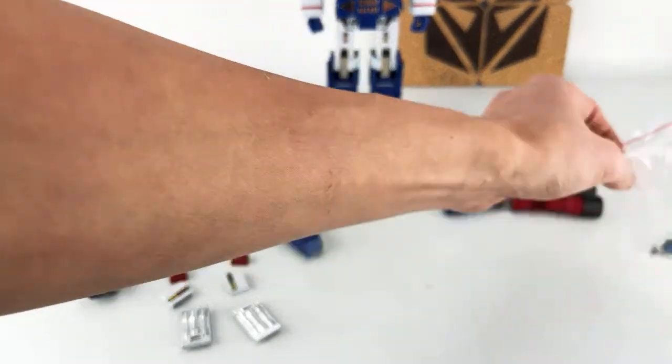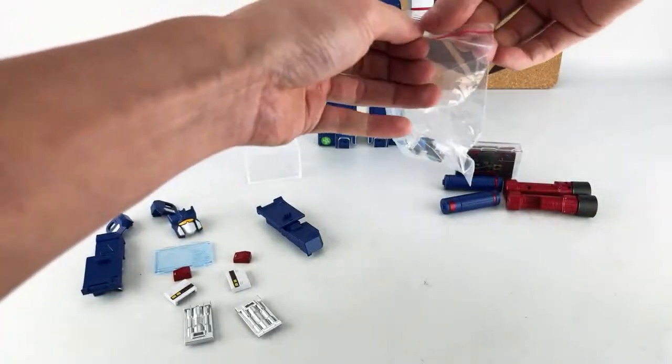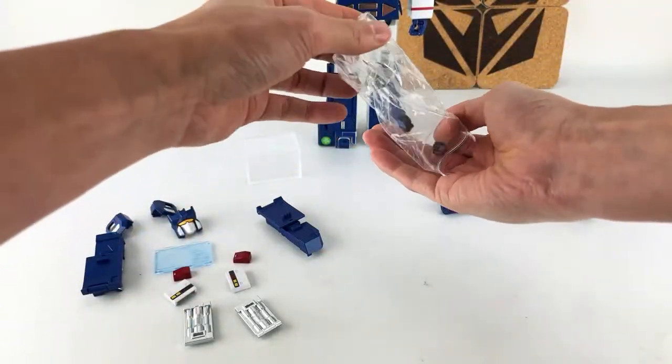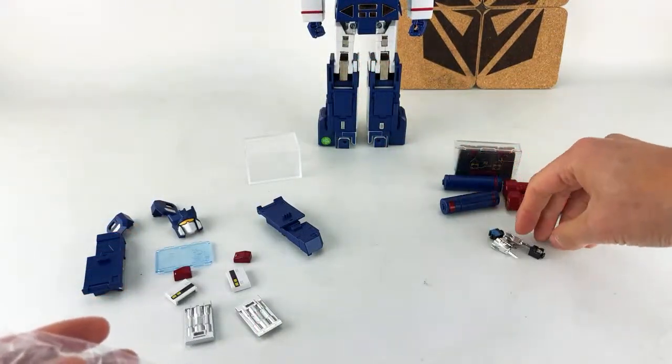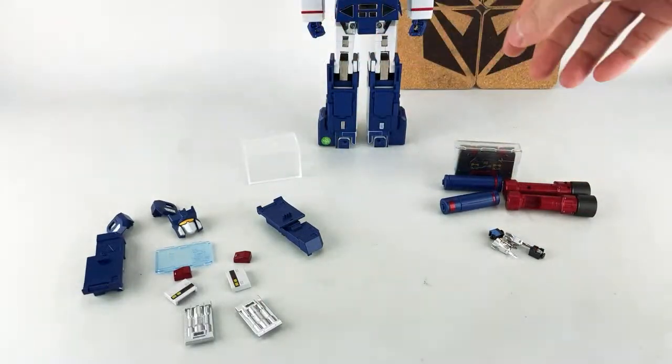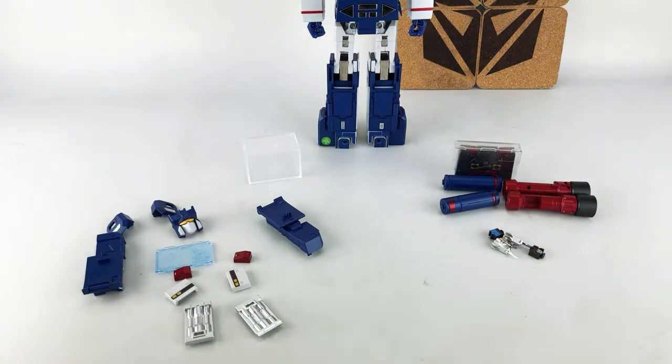Those are all the alternate pieces. In here we have two alternate heads — complete heads for the red guy — and his guns. So with all these baggies out of the way, let's get going.